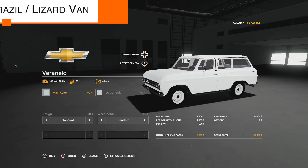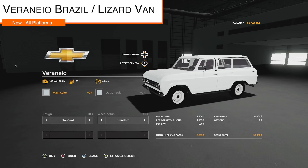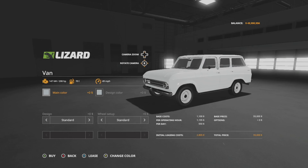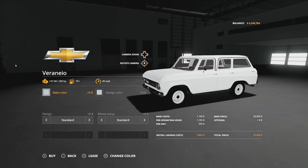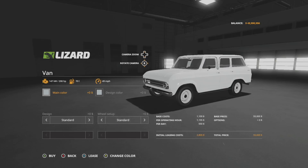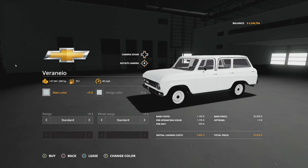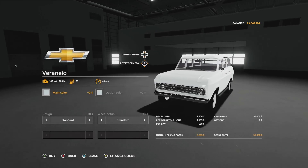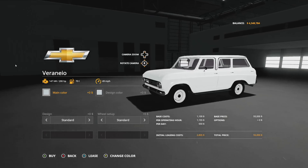Your next new mod for all platforms is the Verano Brazil, also known as the Lizard Van on consoles. Everything is exactly the same except on console the Chevy branding becomes Lizard, since Chevrolet is not a licensed brand for Farming Simulator. If you're on PC you will have the Chevy version.